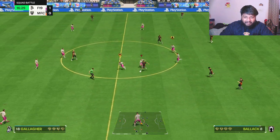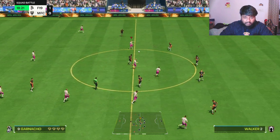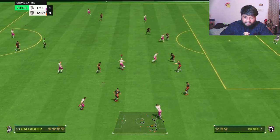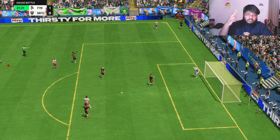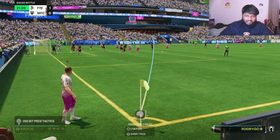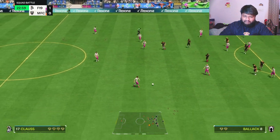Coming back to Connor Gallagher - I'm actually pretty impressed with the card. He does have a bit lower acceleration but the stand tackle was really good. Look at that acceleration - it doesn't feel that bad, it almost feels like lower 90s. His shooting is really good, his long pass, short pass, lob pass, and advanced pass - all the passing is really well done. This is a good card.